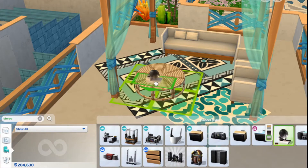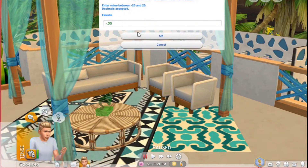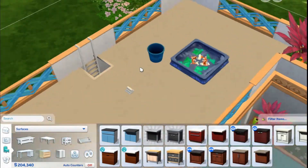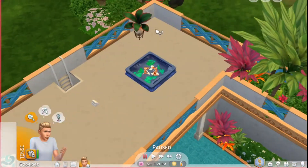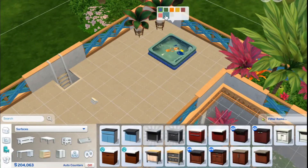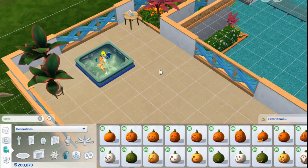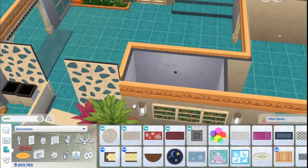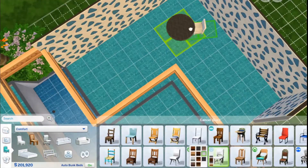Now we're building these rooftop patio areas. Originally I was only going to do the one on the left side, but then I decided to do this one also because it looked a little bit uneven when I looked at the whole build overall. Afterward, with nothing on it, it seemed weird and out of place. So I decided to just throw on another little patio area, which is basically just seating and a little bit of entertainment.